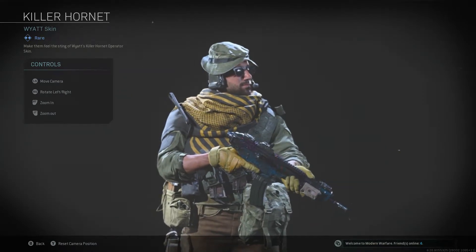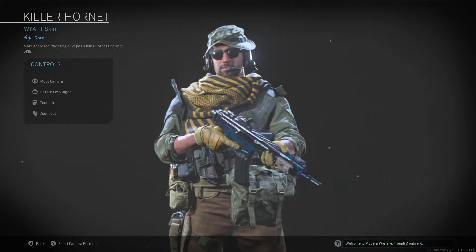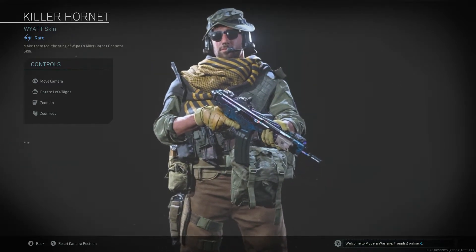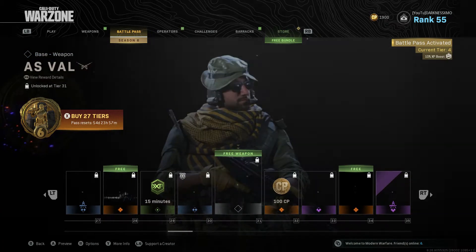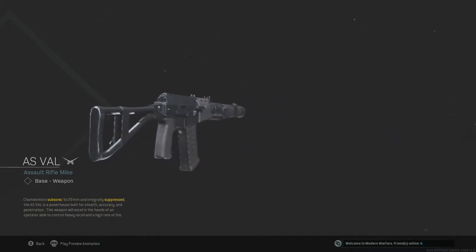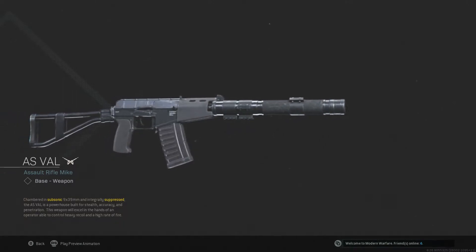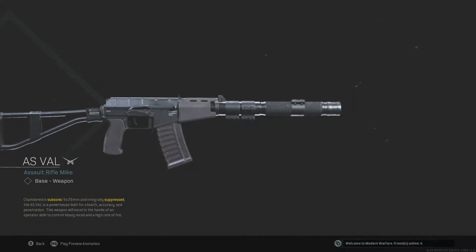Regular green camo — I feel like the yellow gives it away, but he looks nice. That's my weapon though — when I was using the Damascus, I think that's the Kilo. What we got? Oh no, this is an assault rifle — the 9x39mm with integrated suppressor, power build, steady accuracy and penetration. This will excel in any hands-on operation to control heavy recoil and higher rate of fire.